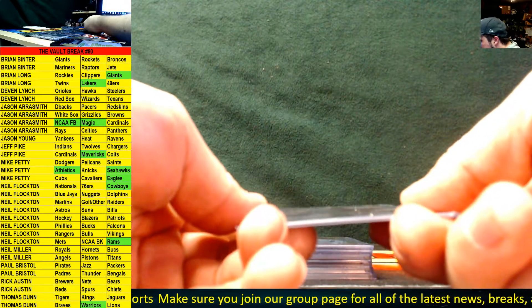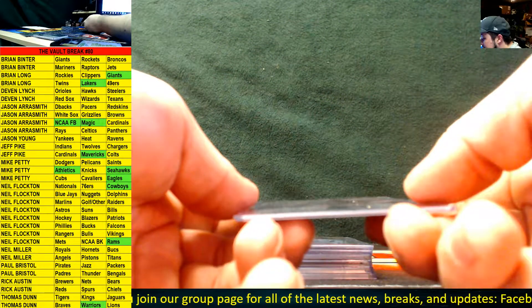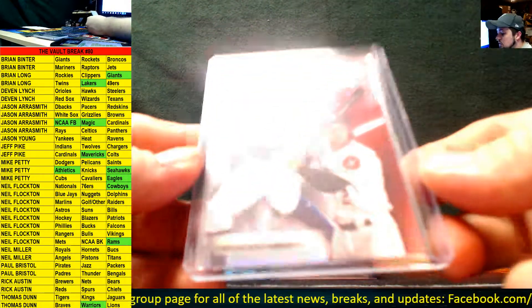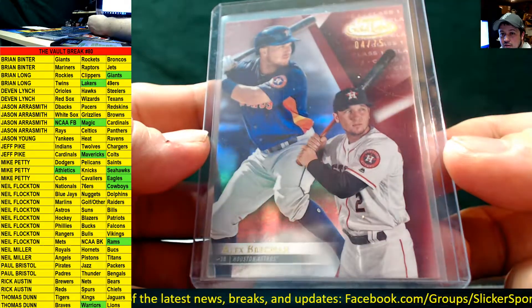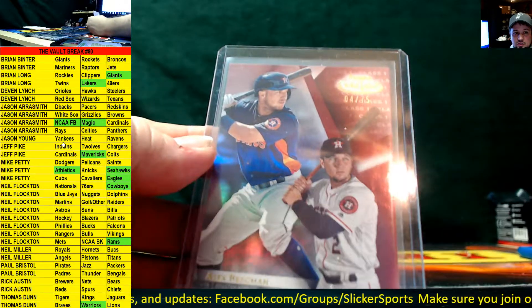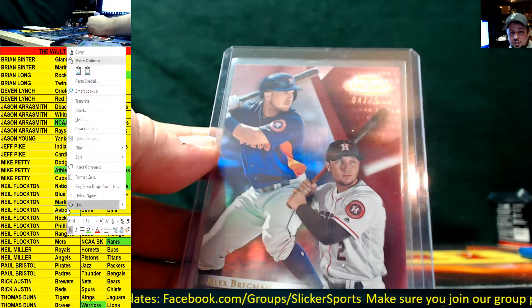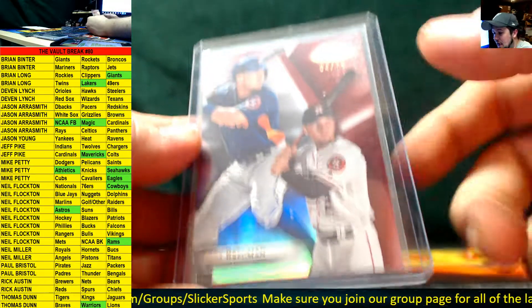Next up we have a Class 1 Topps Gold Label insert numbered to 75 for the Houston Astros — Alex Bregman. This one's already way better than some of the others we had. Alex Bregman for the Astros — you're still getting the extras too, guys — going out to Neil Flockton.